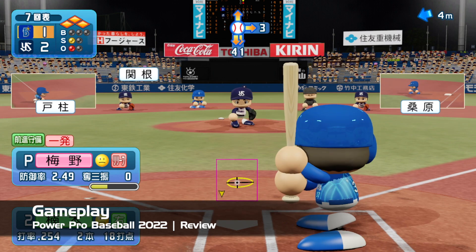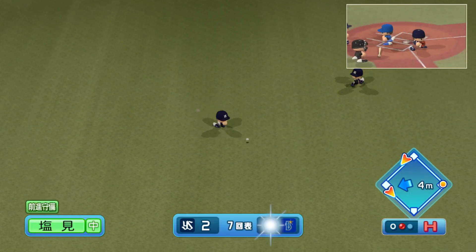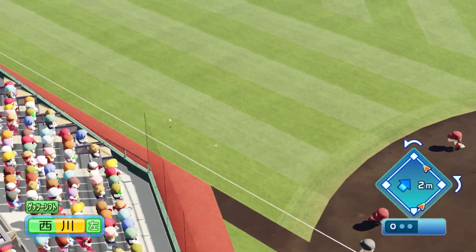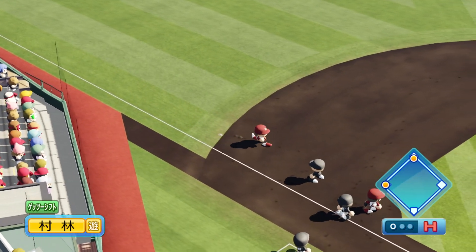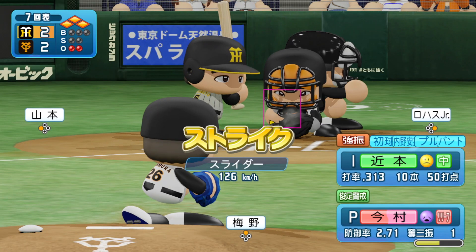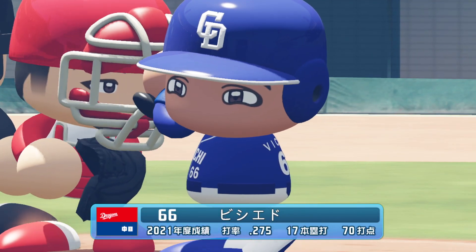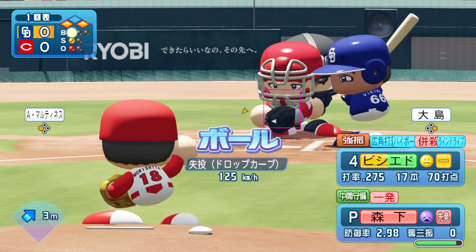Don't let the cute visuals fool you — Power Pros is a simulation baseball game at heart. For batting, you control an on-screen bat reticle and can press B for swings and A for bunts. Pressing R changes to a power mode, but the reticle becomes really small, so if you make contact you can hit the ball further. Pitching is easy to wrap your head around: choose your pitch with the analog stick and press B to fire away. Overall, as with Konami's previous entries, things feel pretty good and really give a great simulation feel.